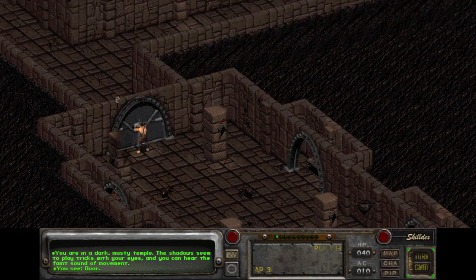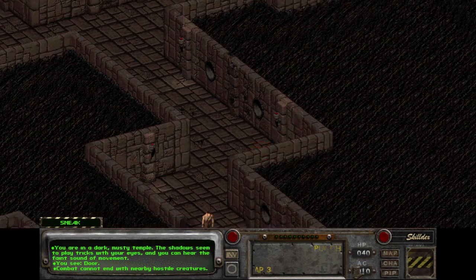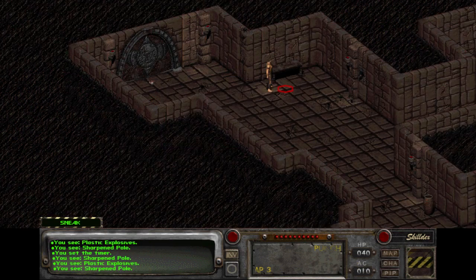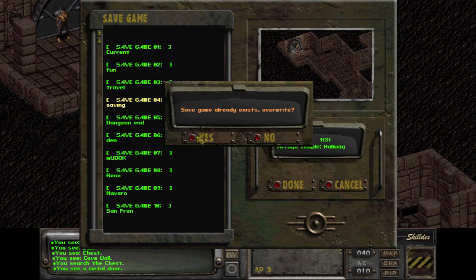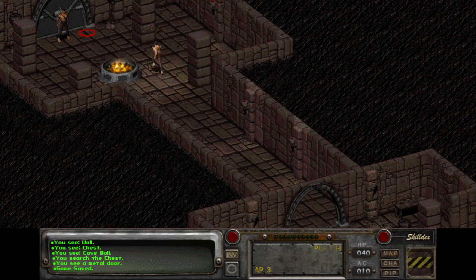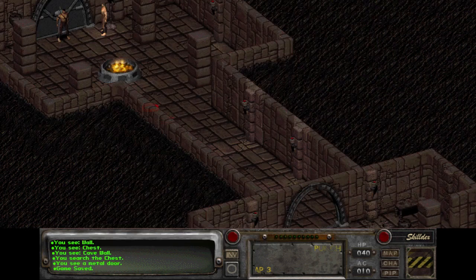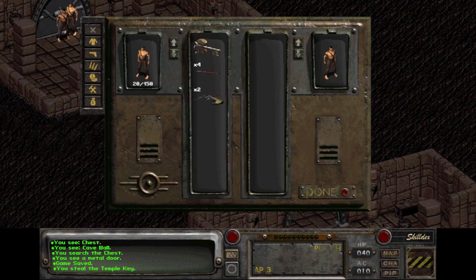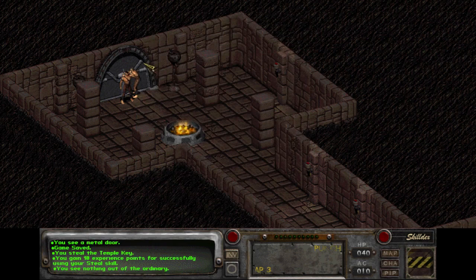Power of 10 agility allows you to avoid a lot of combat. Escaping the dungeon without combat grants you more XP than combat. And since I didn't kill anything yet, I am leaning towards escaping without combat.